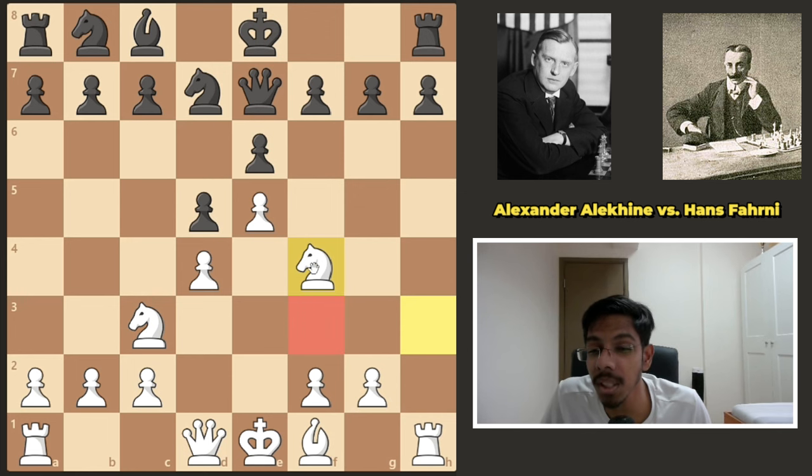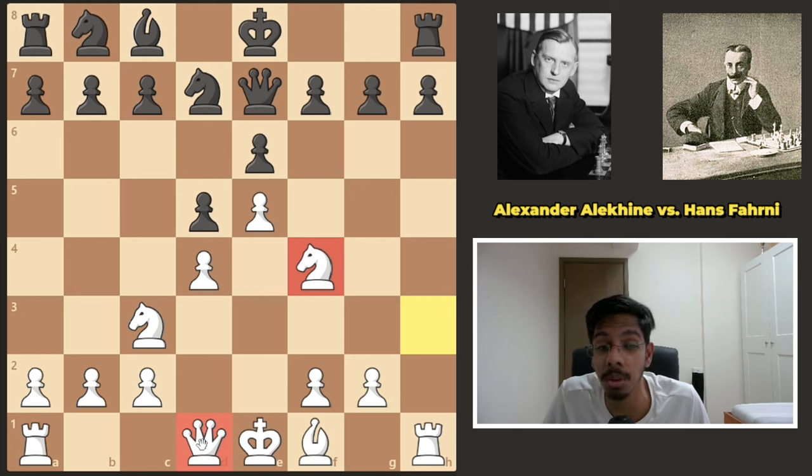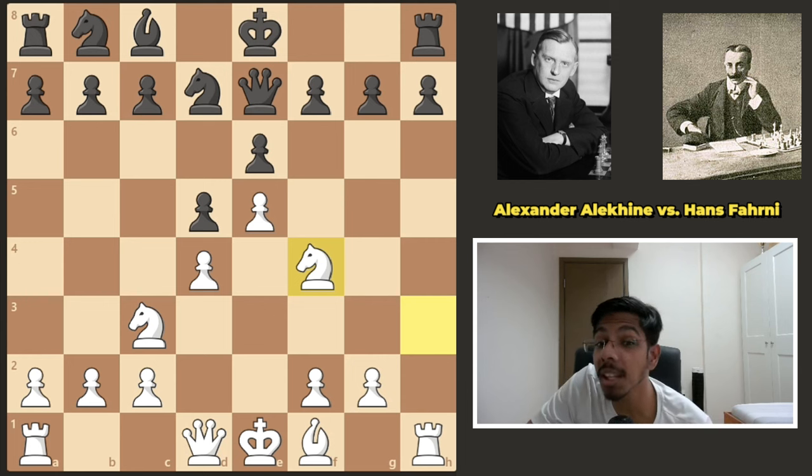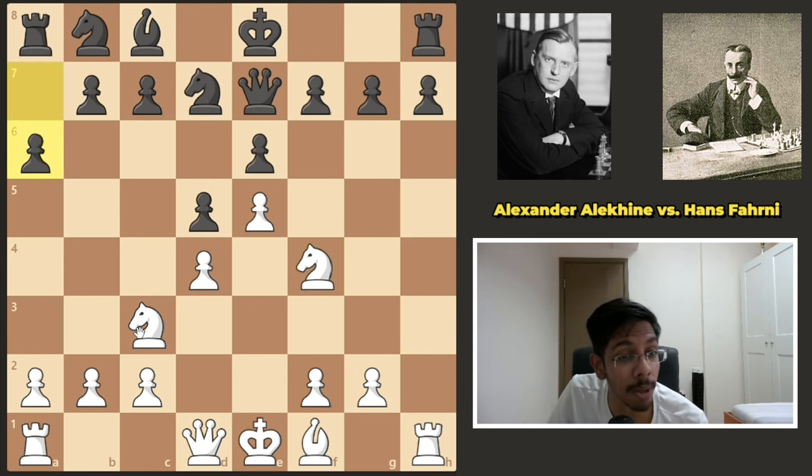By kicking the queen, your knight can go to f4. You might wonder — knight on f3 versus f4, what's the difference? The difference is the knight does not block the queen anymore. Now the queen can go to g4, looking at the g7 pawn. Also, when you sacrifice the h2 pawn, the rook file is open — a pawn sacrifice for initiative.